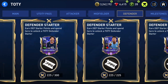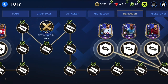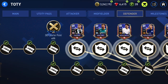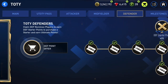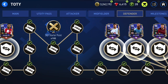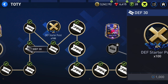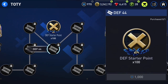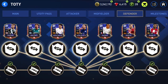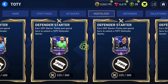I'm doing the same thing with defenders — getting 94 overall, probably Marquinhos. We have a choice between Marquinhos and Donnarumma; I'm not sure which one I'll pick. Same structure: 100 defender points on the 16th reward, 100 on the 30th, and 100 on the 44th — giving 300 defender points total — so I'll be able to get another 94 overall with Marquinhos or Donnarumma.